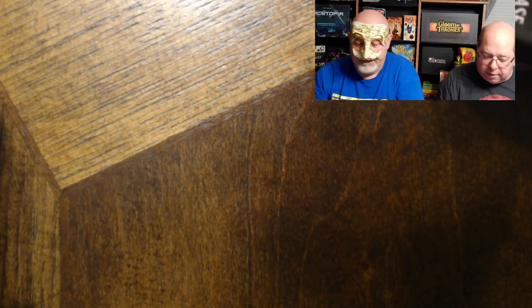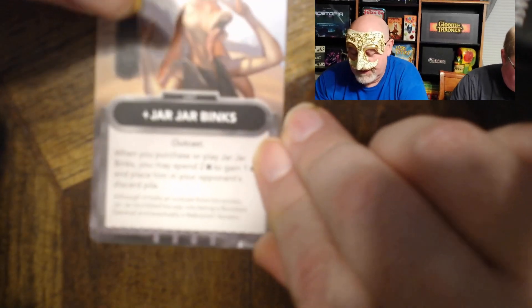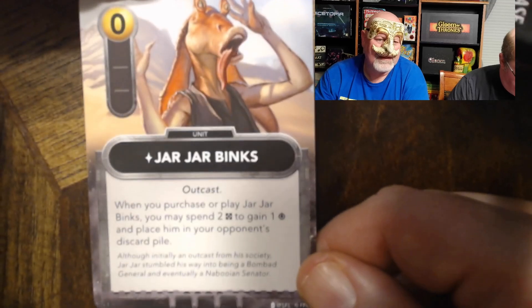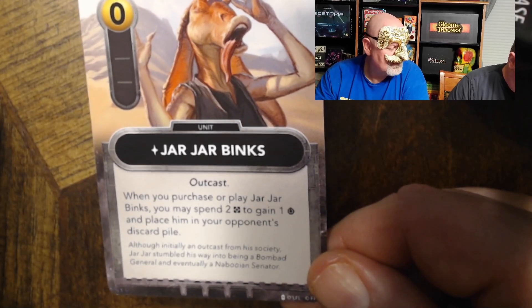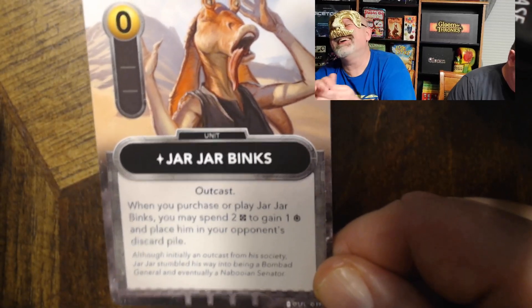Now let's start looking at some of the units. We'll start with everybody's favorite character — Jar Jar Binks. He costs zero and doesn't provide anything natively, but when you purchase or play Jar Jar Binks you may spend two resources to gain a force and then place him in your opponent's discard pile. He costs zero — that's hilarious.